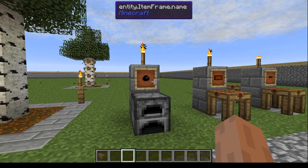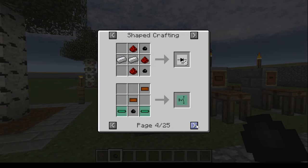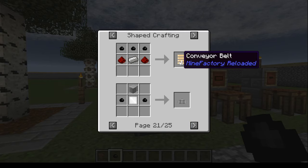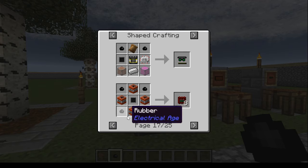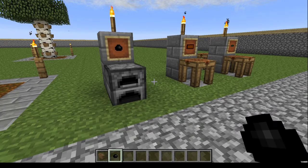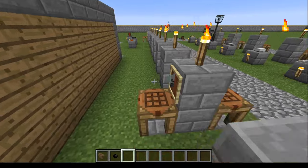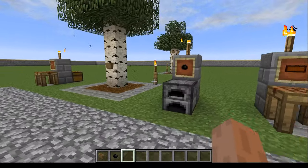What you want to do with the tree resin is smelt it in a furnace. One tree resin gives two rubber, so that whole tree gave us a stack of rubber. That rubber can be used for many things throughout the mod, and also in other mods — like Mine Factory, Tech Guns. If a mod requires rubber, most likely this rubber will work as a substitute, since in some mods getting rubber is quite hard, but here it's fairly easy — you just smelt some tree sap.